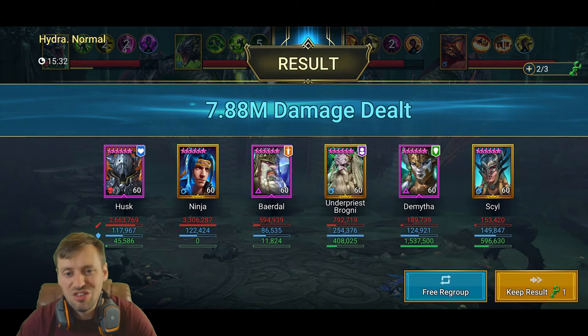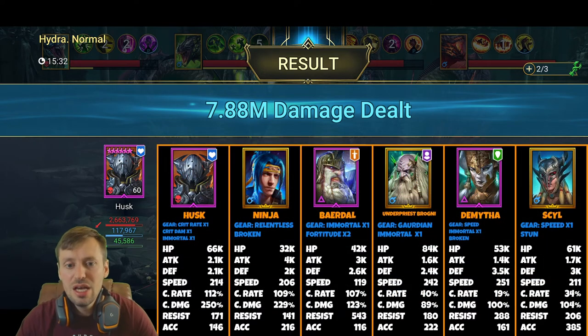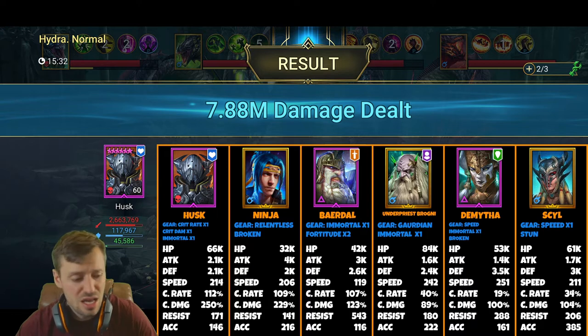Team number two: Husk, Ninja, Bardrul, Brogni, Demytha, and Seal. Husk again doing a lot of damage. Ninja is a great champion, though his HP was a bit low here — he was dying a lot, which significantly reduced his damage. You probably want at least 300 accuracy on him and around 50k HP so he stays alive and lands those HP Burns. He can be replaced by any hard-hitting AOE nuke champion.